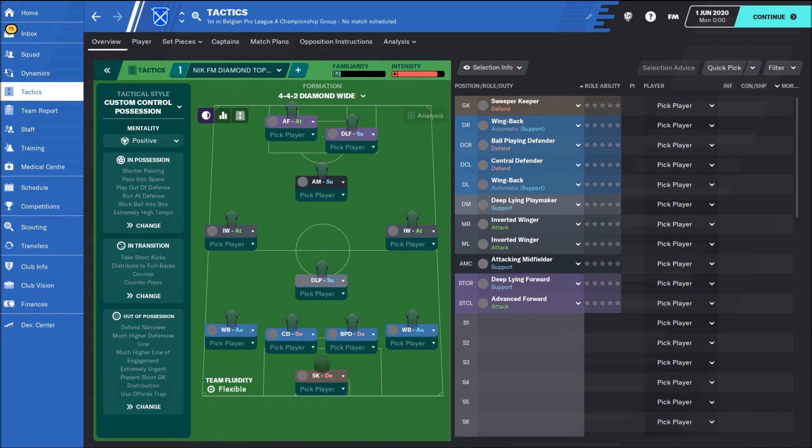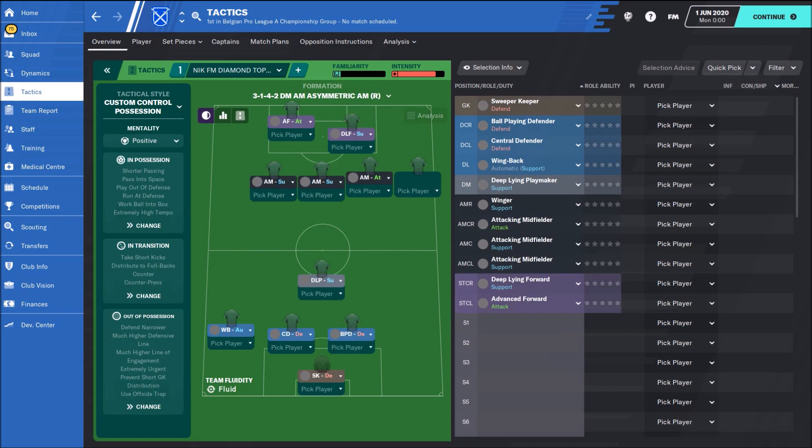My new tactic is in a diamond formation. The most important players are the advanced forward, wingers, and deep-lying playmaker on support duty. When you are attacking, inverted wingers are cutting inside, leaving space for the wingbacks.